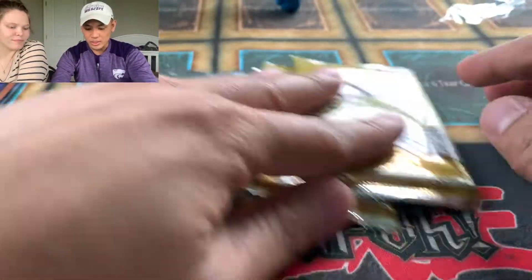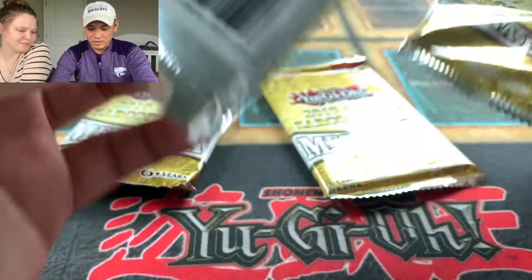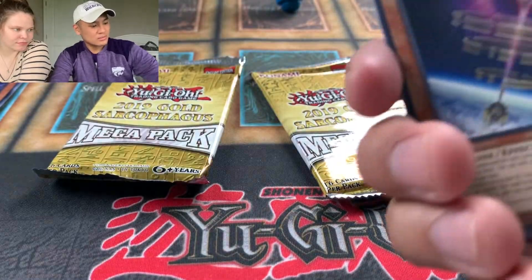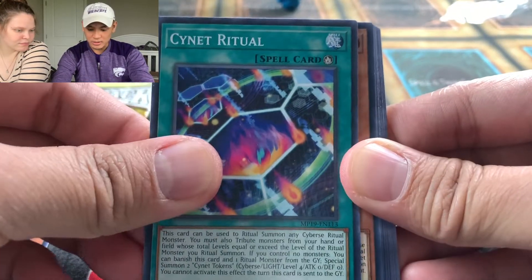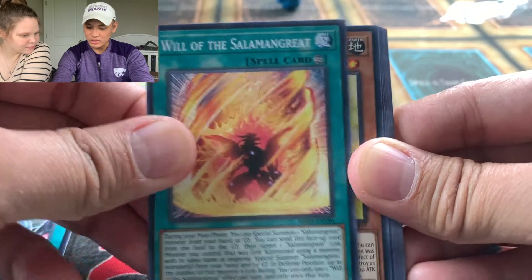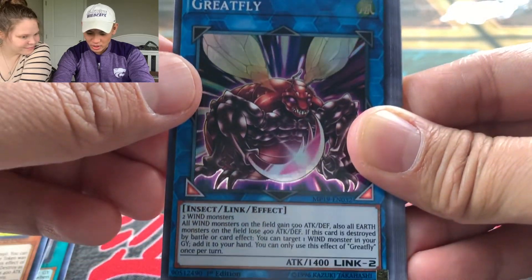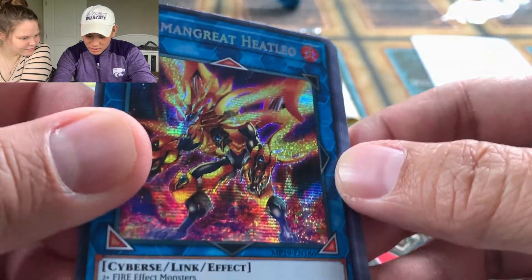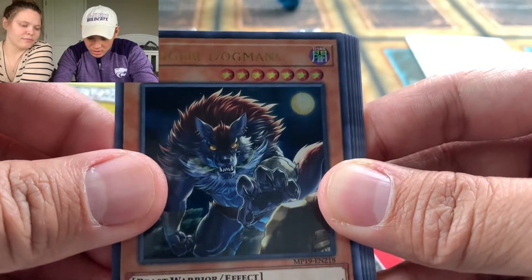We'll go ahead and open these three packs. We actually bought two of these so Hannah's going to crack open the other one too. Let's see what we can get — it's a first edition pack. We have World Legacy World Bond, Psynet Ritual, Crusade Alitas, Boral Regenerator, Salamon Great Card, Token Collector, Super Rare Great Fly — interesting card. We have a Secret Prismatic Salamon Great Heat Leo — that's a pretty cool card for the Salad deck. And as our Ultra, we have a Danger Dogman!